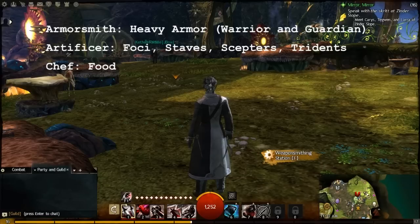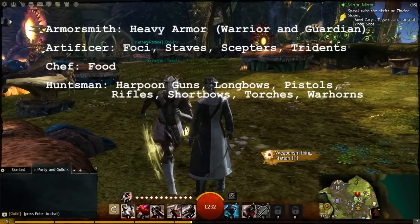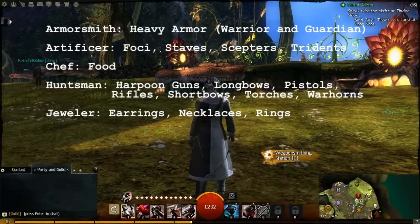Chef makes different types of food which give you experience boosts and stuff like that. Then you've got Huntsman, which makes your wooden weapons: harpoon guns, longbows, pistols, rifles, shortbows, torches, and warhorns. Pistols and rifles are a big question about whether they're wooden, but mostly this is ranged weaponry as well as torches and warhorns. Then you have Jeweler, which makes earrings, necklaces, and rings — a bunch of your accessory slot items.